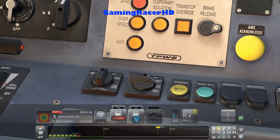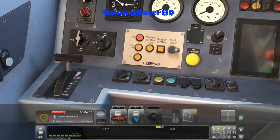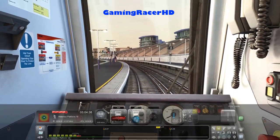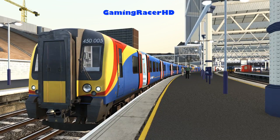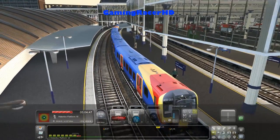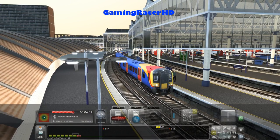I believe the lights are already on — daylight, so that's on. And yeah, we're just picking up some passengers at London Waterloo, and our first station should be Vauxhall, followed by Queenstown Road, then Clapham Junction, and then Wandsworth Town, and then the train will continue towards Reading.